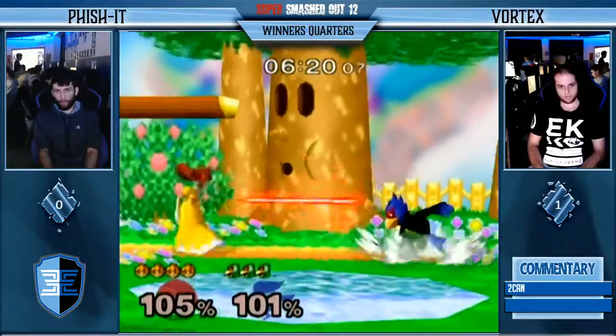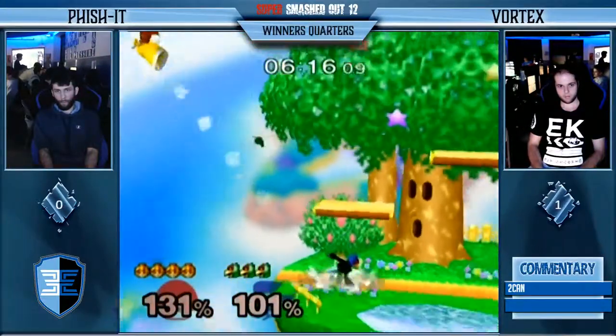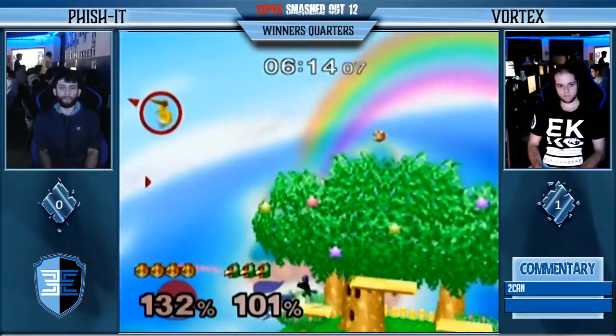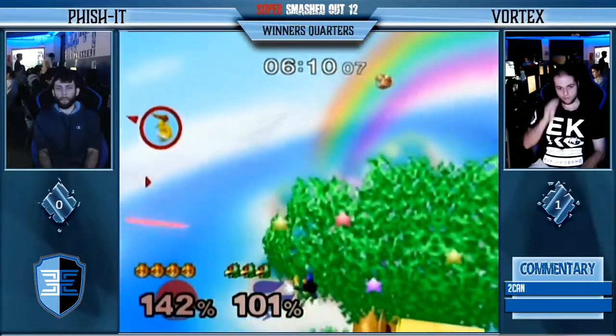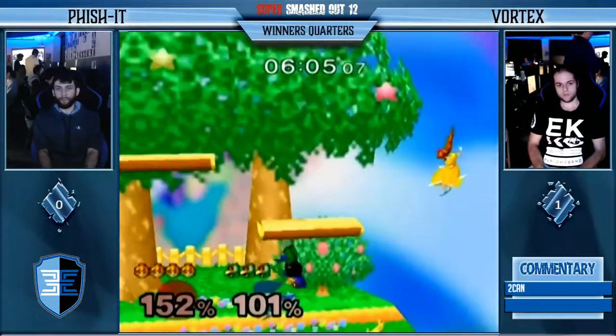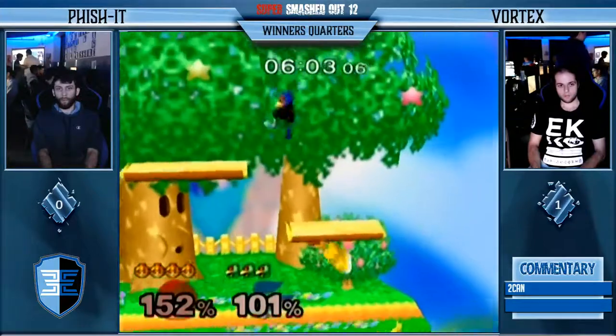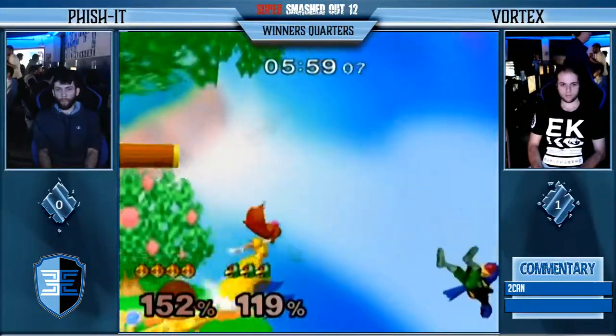Now the percents are virtually even — it's just there's one big stock difference. That back air is not gonna do it just yet — good DI on Fischer's part. However, he has to Parasol back. Another back air, another up B. I would have gone for ledge right there, but he does get him off stage, though he does make it back. Oh, I like the fair.